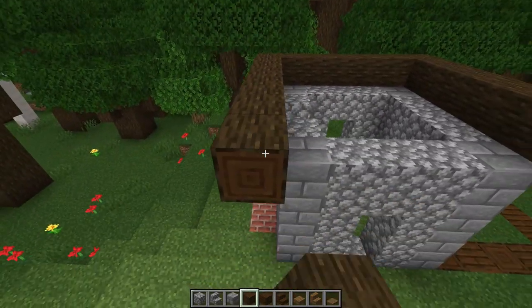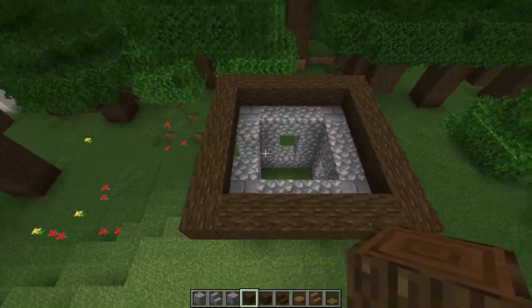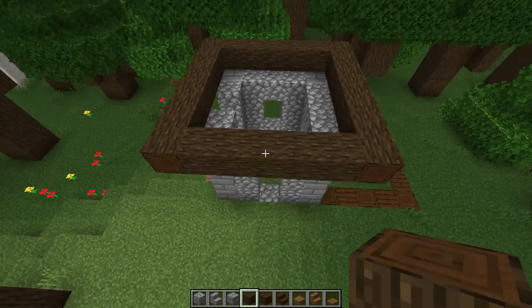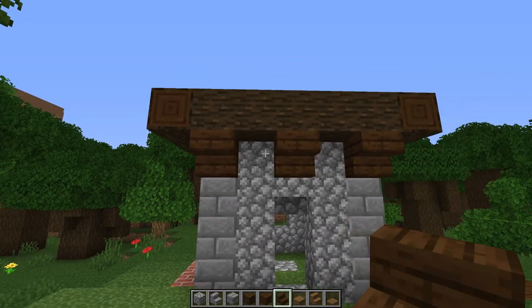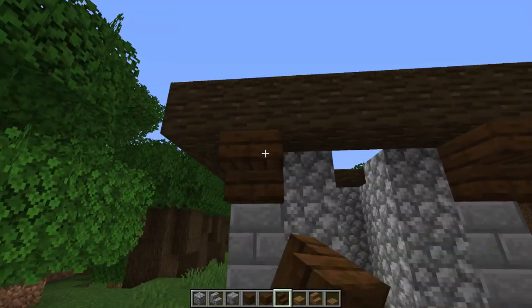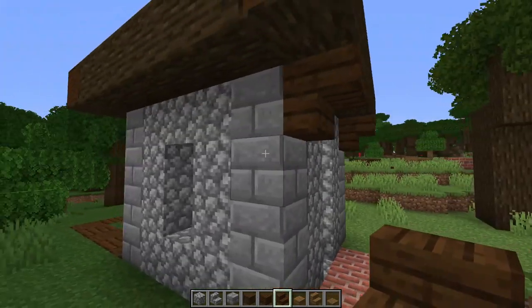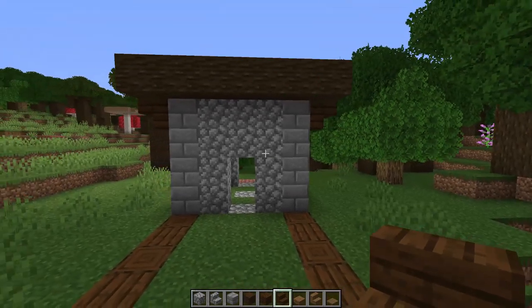Mirror what we did on this side, then overhang that right there, cross beam and cover that up — we have this look, super simple and I love that. Now grab the dark oak stairs, go upside down on all these three, turn this corner, put an upside down here and here leaving the middle. Put upside downs on all these and on this one — we're good to go for that side for now, and we have this look.